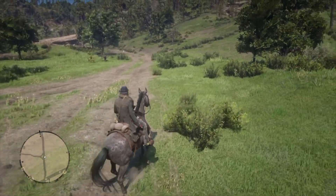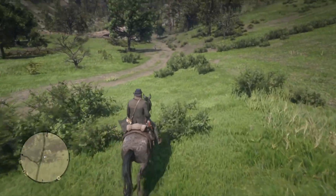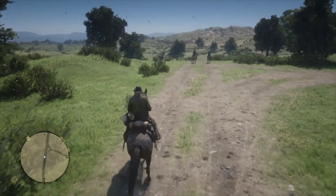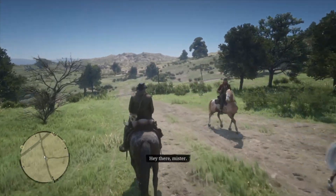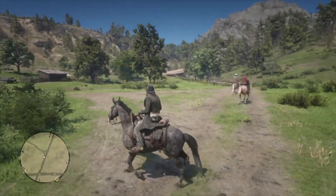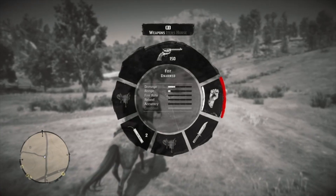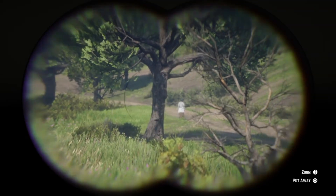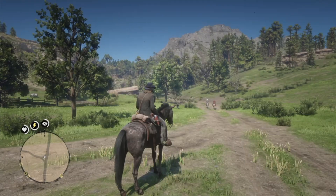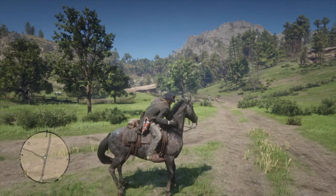Here is where it gets interesting: if we approach Biscuit, the horse vanishes. Biscuit's mom is still there, the stranger event is active, we can still give her a ride home — however the horse is completely gone.